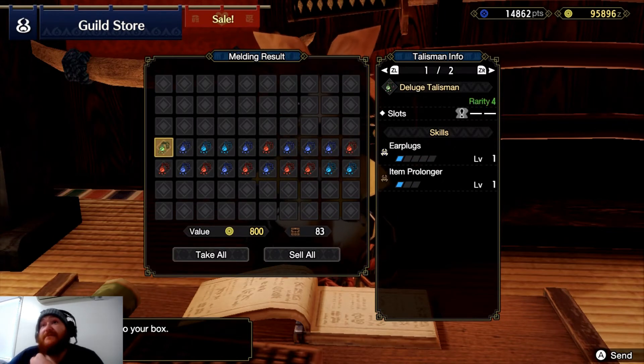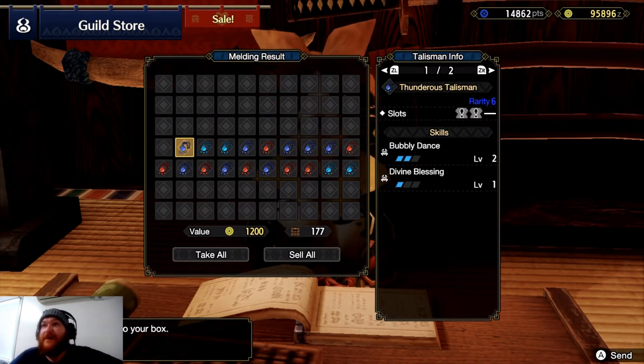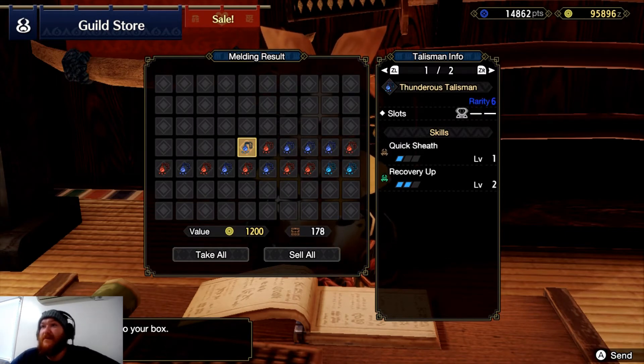Thunder resistance, earplugs, bubble dance, bubble dance, guard, free meal, botanist.